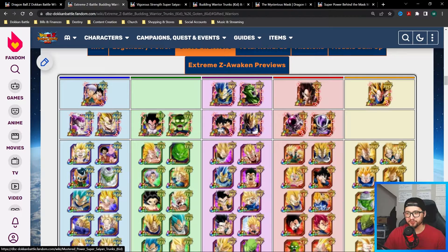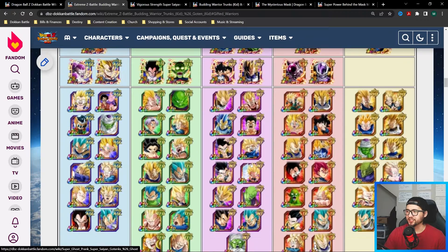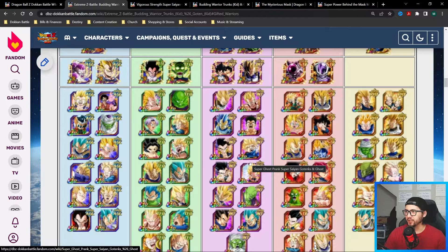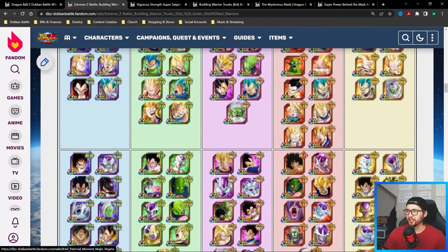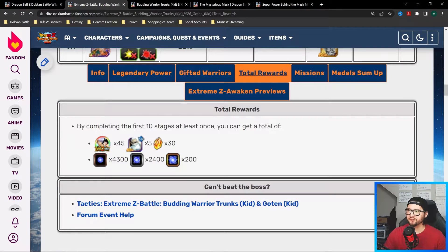We also have characters that lead TEQ type if you can run a mono-TEQ team. If you summon for the new INT Majin Vegeta, he has a 200 leader skill involving Vegeta's Family and Majin Buu Saga for 170 across the board, and then Gifted Warriors gets an added 30 across the board for their stats. He'll be a really good leader for this particular event.